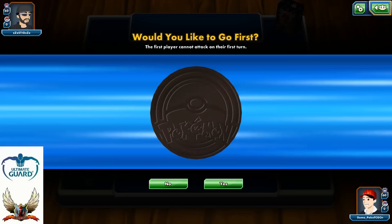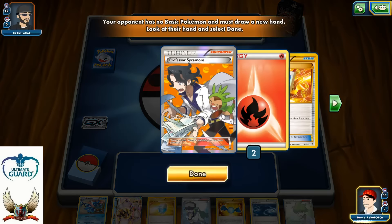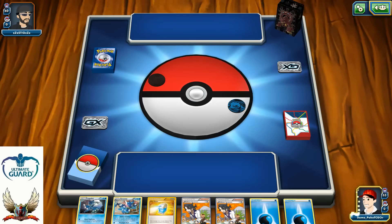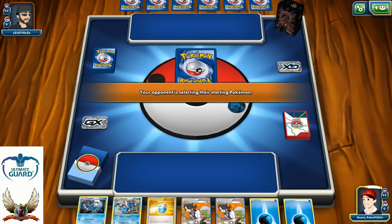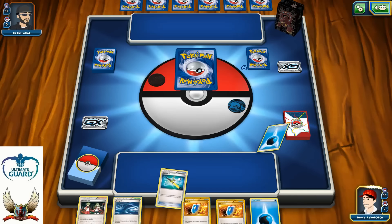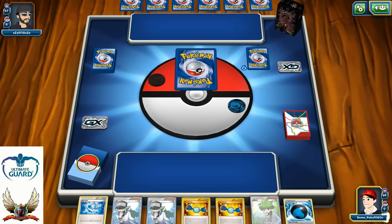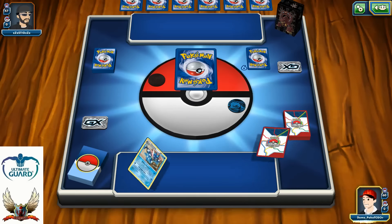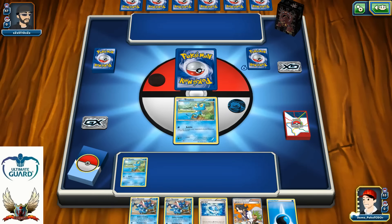Last game for this deck test — starting first, no basic Pokémon — playing against a fire deck, which means I'll have a slight type advantage over it, especially if I can pull that turn-two Greninja Break. Still at first I need to get a basic Pokémon. A couple more mulligans and again no basic Pokémon. I'm only running five of them, but right now I managed to pull something.